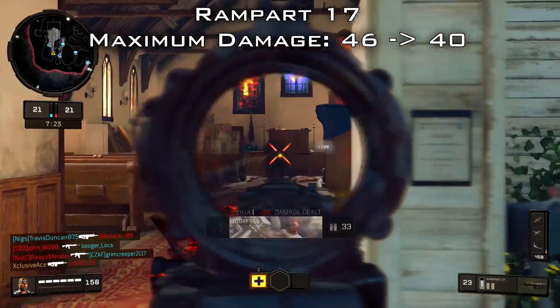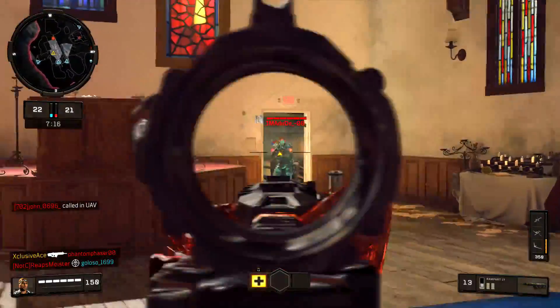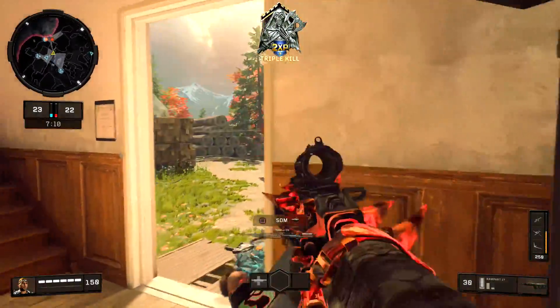It might look a little scary seeing them drop the damage like that, but this change doesn't actually affect the number of shots it takes to kill in a standard situation without attachments. At 46 damage the Rampart was a four-shot kill, and at 40 damage the Rampart is still a four-shot kill.